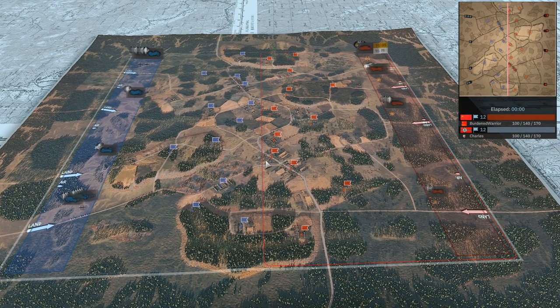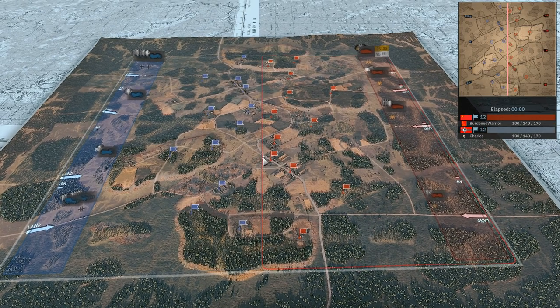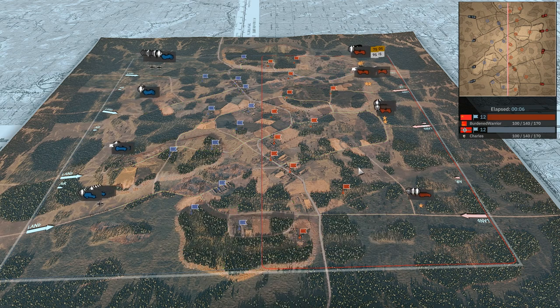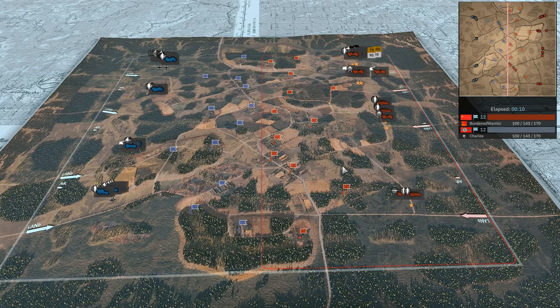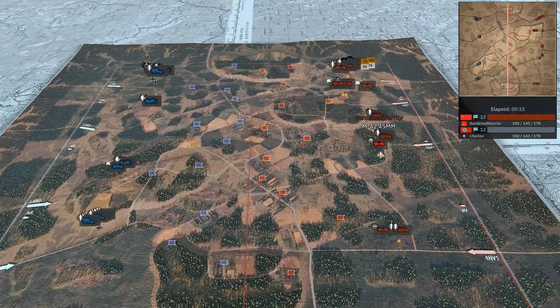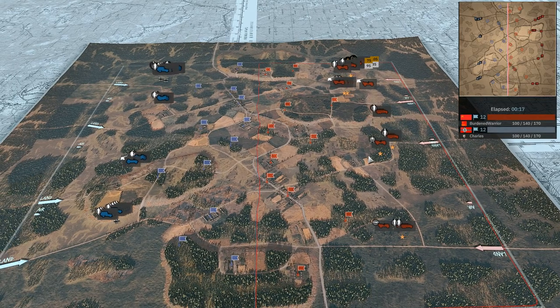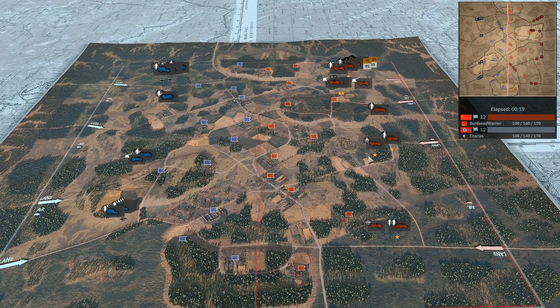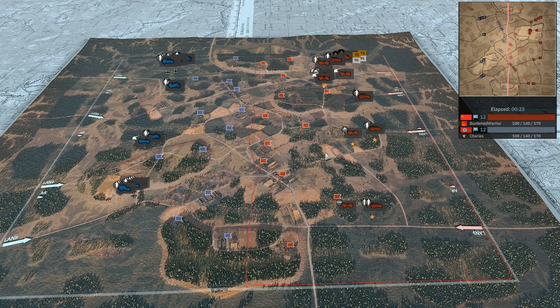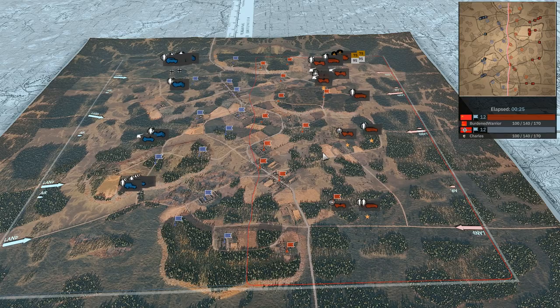The air power for the new Soviet division isn't really too crazy — some IL-2s with 37 mils and some decent aircraft, but nothing too much to write home about. They have pretty good IAO which is nice. We're seeing a relatively consistent opening from both sides.